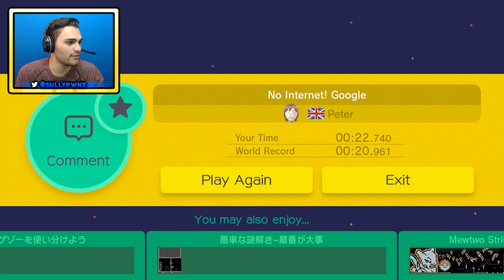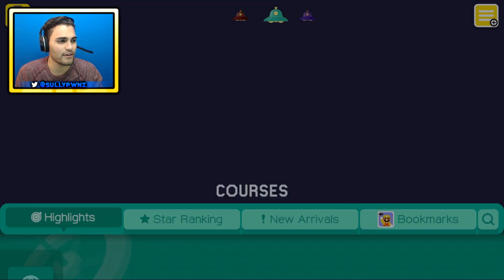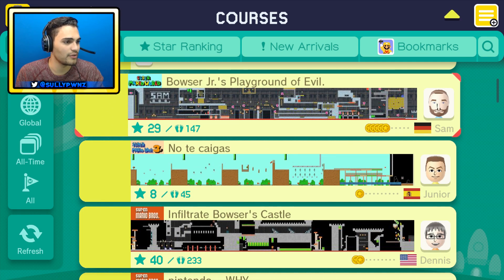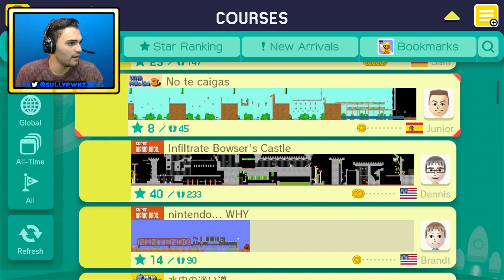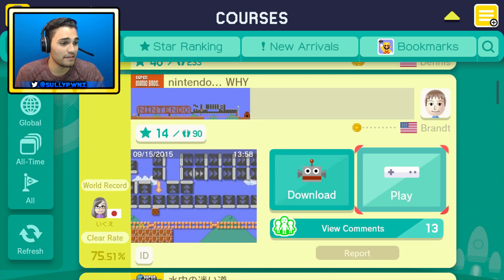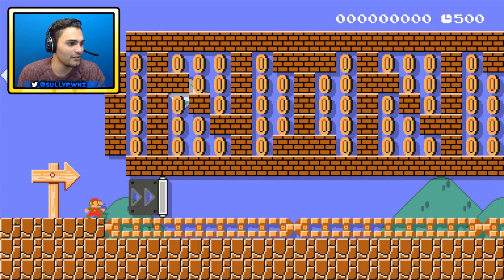My time was 22 seconds, world record is 20 seconds. I forgot — apparently courses now have records on them, so you'll see the world record. It reminds me a lot of Mario Kart Wii. I remember back in the day when Mario Kart Wii first came out I had a lot of world records on that and then I just gave up on the game. Nintendo Y — wait, is that the same guy? No, this guy is Peter, this guy is Brandt. Nintendo Y is the name of his course and it has a 75% clear rate, cleared in 12 seconds.